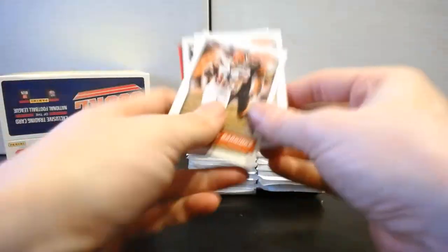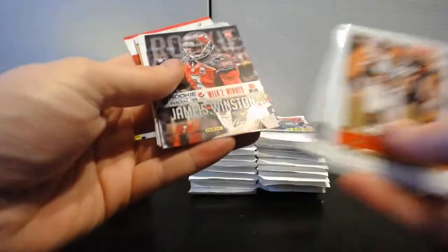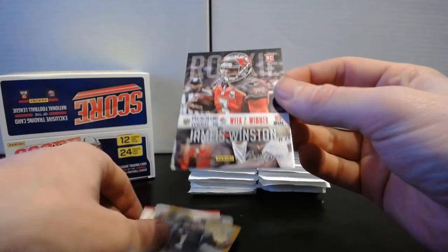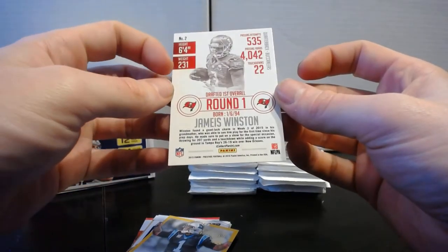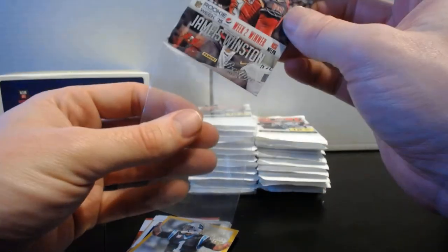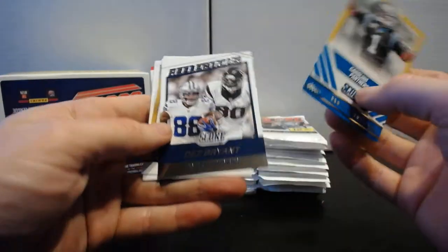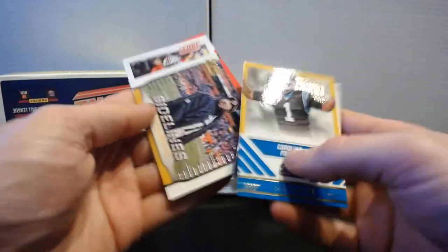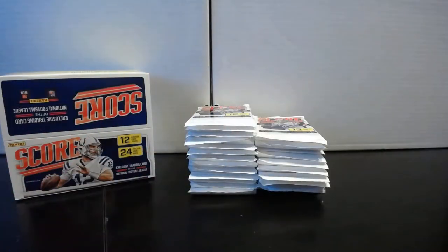Second pack: Gary Barnage, Pac-Man Jones, James Jones, Golden Tate, Stephen Ridley. There's a Jameis Winston Rookie Flashback — a 2015 Prestige reprint. I've gotten one of these before, an Amari Cooper one, and it kind of threw me off. Got a Jameis Winston rookie throwback, that's pretty cool. Then Signal Callers Cam Newton, Reflections Dez Bryant, Andrew Johnson Sidelines, Big Ben — there's one for the PC. Rookies: Von Bell, Vernon Hargraves, and Reggie Ragland.